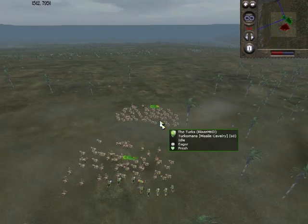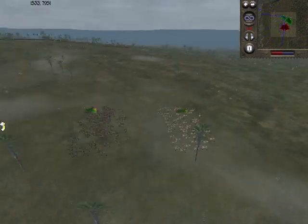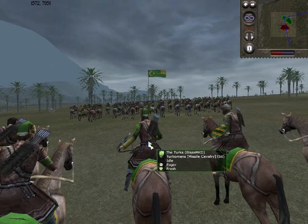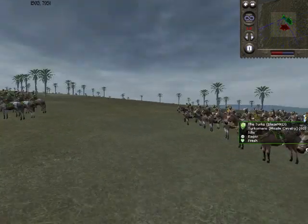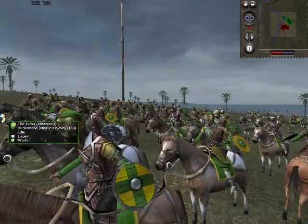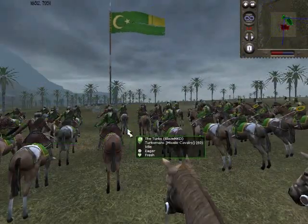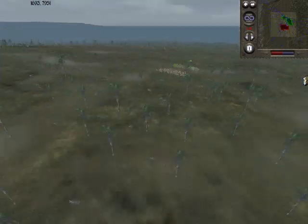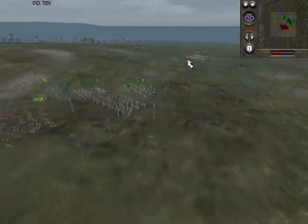I'm using a very similar army build to the one I used in my previous early age battle with the Turks. Here you can see my two horse archer units — these are the true commands — so I'm not bringing any spahis along this time because it's a 6-2 battle, meaning I can bring 6 units of which two can be horse archers.